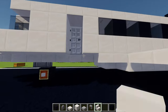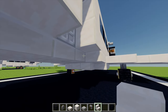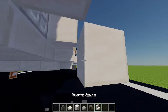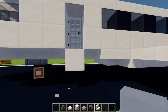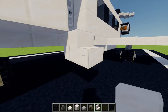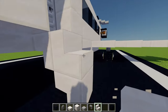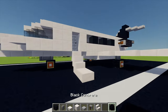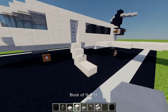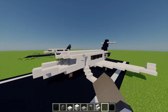Moving to our right hand door just here, with some quartz stairs firstly I'm going to place one stair upside down underneath just there, then place one more quartz stair just there, another upside down one just underneath that block, and then one more stair just there with a slab as well for our little staircase. So now with all our exterior done, let's move on to the interior.